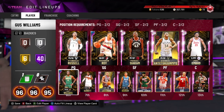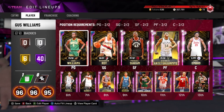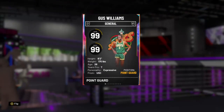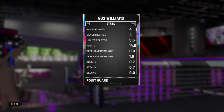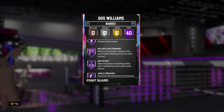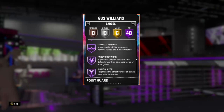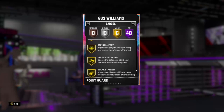First, I'm going to start off with the newest card we have, and that is this Galaxy Opal Gus Williams. I made a gameplay on him — you get this card from playing Triple Threat Online. He has 40 Hall of Fame badges and 6 gold badges, and yeah, this card is absolutely a beast. 99 on offense, 99 on defense. He's a little undersized at 6'2", but he has a lot of fun to play with. The only badge he's missing is Range Extender — he doesn't have any version of it, but everything else you'd need is there.